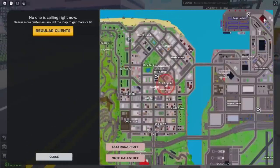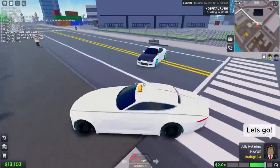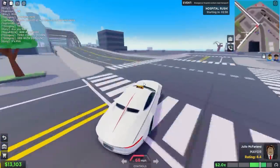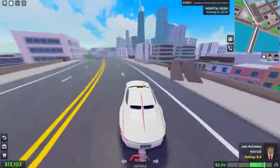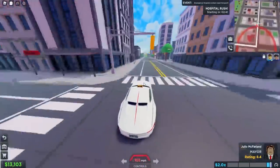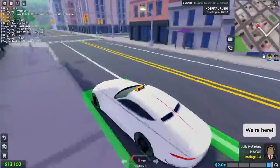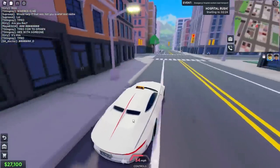There's an 8.4-rated client — let's go pick him up. He's a mayor so we gotta go quick. Over the bridge, come on. Good thing the Maybach is one of the best cars in the game right now. I'm trying to get the limo but don't know how yet. We made it — nearly 14,000 bucks from that ride. That is insane!